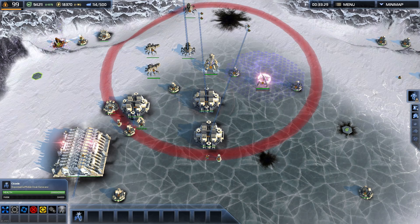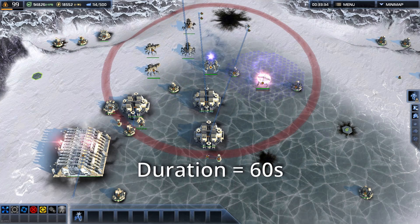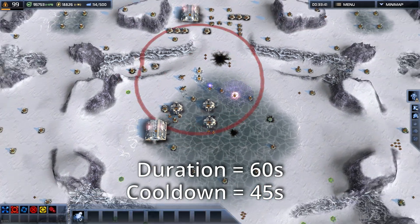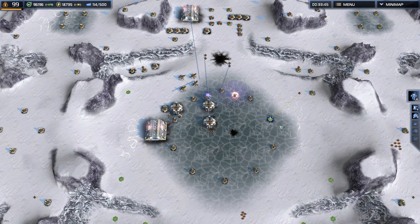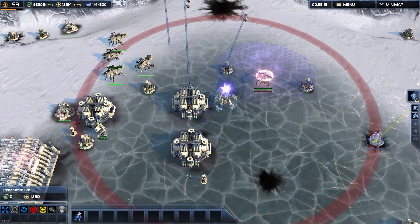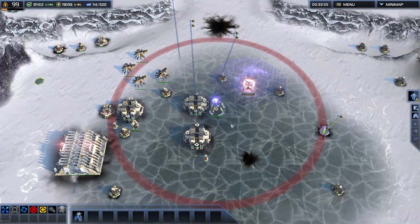Cicada is one example, but luckily you don't have to be activating it that much — it's like a one minute ability on a one minute cooldown. And afterburn on UEF units is also one that doesn't have a hotkey, which is unfortunate because that's an ability that gets used a lot.